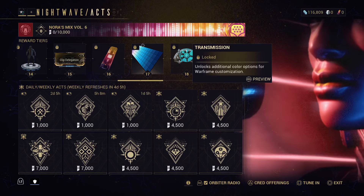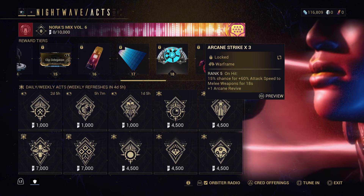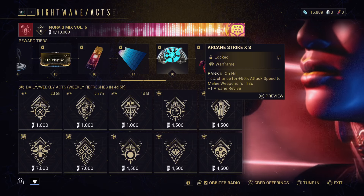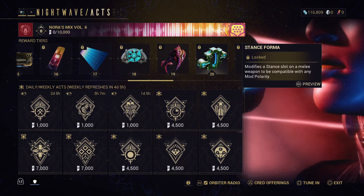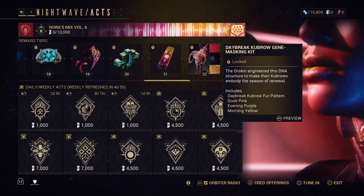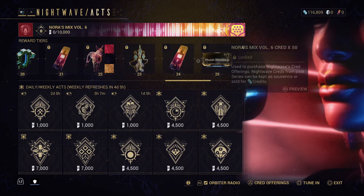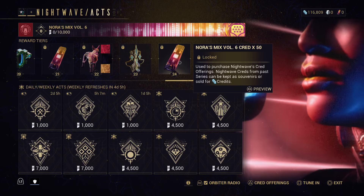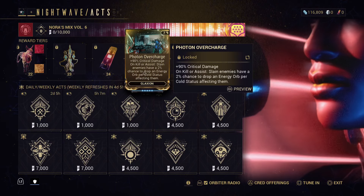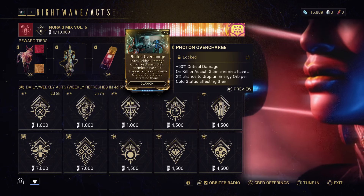50 more credits, Transmission color palette. Three Arcane Strikes which is a Warframe arcane - on hit, 15% chance for an additional 60% attack speed to melee weapon for 18 seconds. A new Daybreak skin. More credits, another Gubro Masking kit. A Photon Overcharge mod which is an additional 90% critical damage on kill or assist; slain enemies have a 2% chance to drop energy per cold status affecting them.